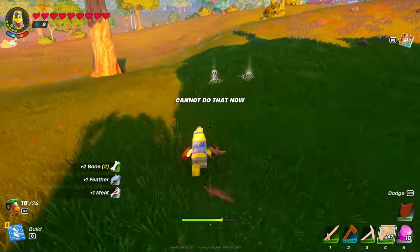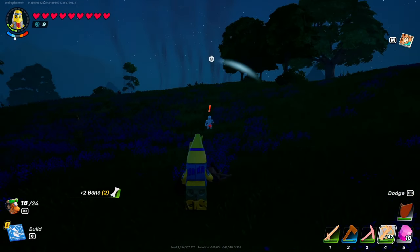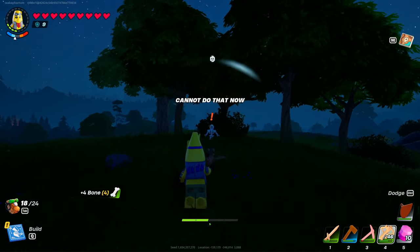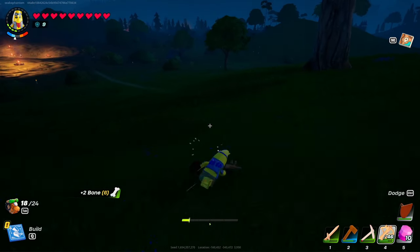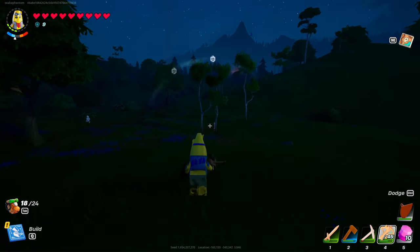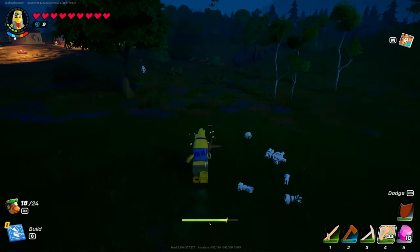The bow is so good at taking things out, whether it be for food or mob-wise. Here I hopped in at night so I could show you taking on some night mobs. Skeletons — these ones have hardly any health. They're really easy and you can shoot them in the head and basically one-tap them. In this biome. In others, they're more tanky. As you can see, I didn't get a good shot and he required a second. But that's no problem.